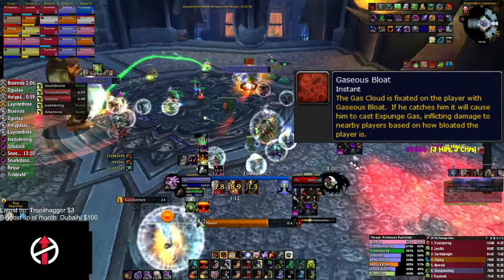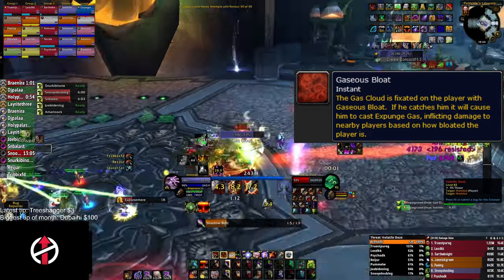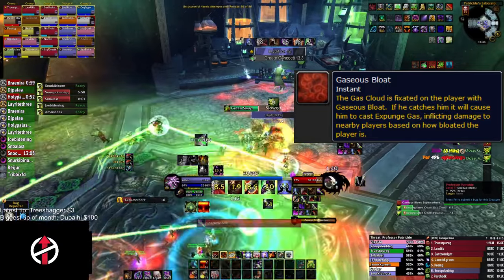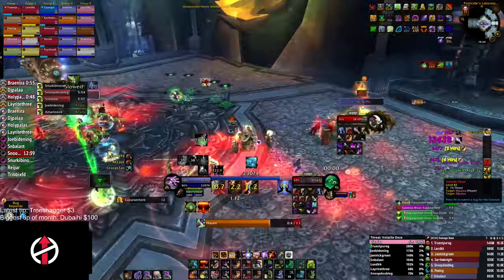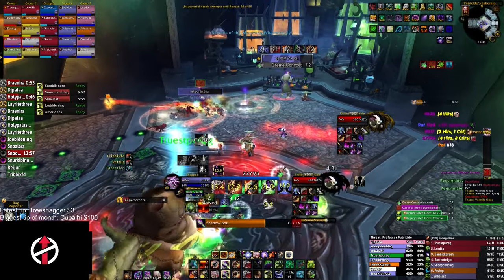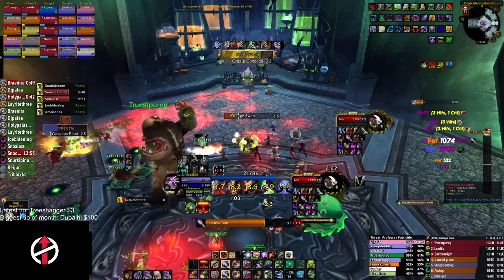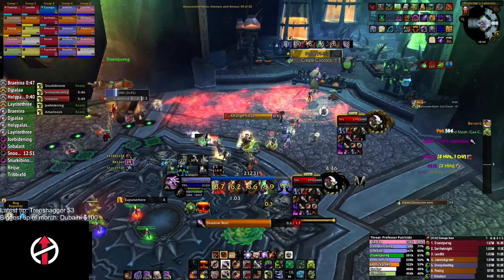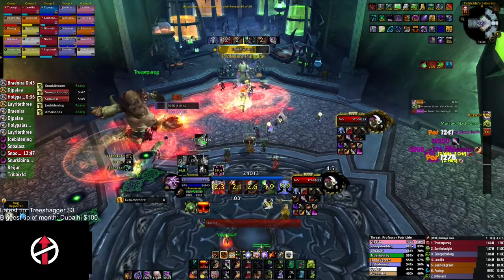The orange ooze is called Gas Cloud. Similar to the green ooze, it will fixate onto a target, however it will not root it. But if it reaches its target, it will instantly kill them. If you don't kill the Gas Cloud in time, it will fixate onto a new target and repeat the process. When it is changing its fixate target, it is important to not be near it to avoid getting instantly one-shot.